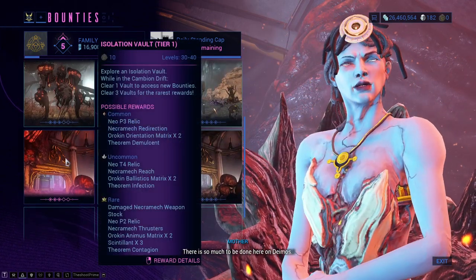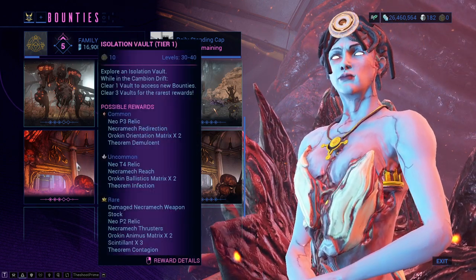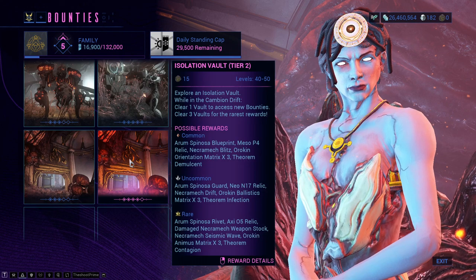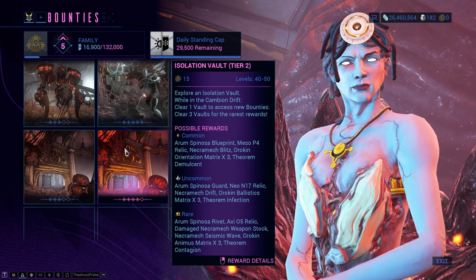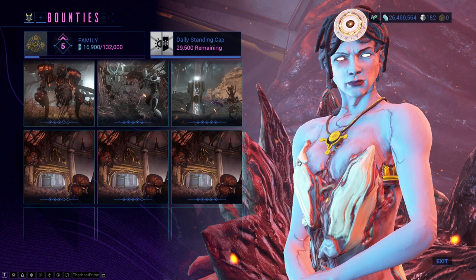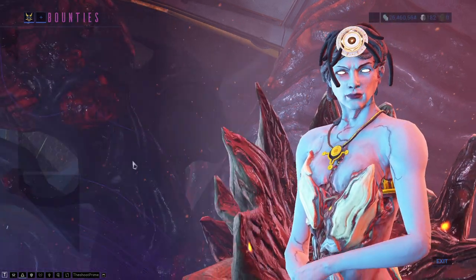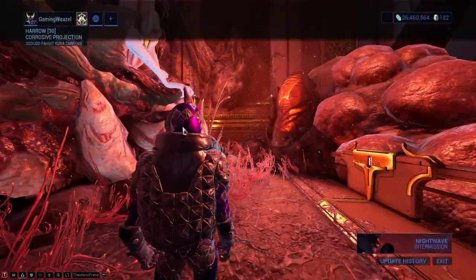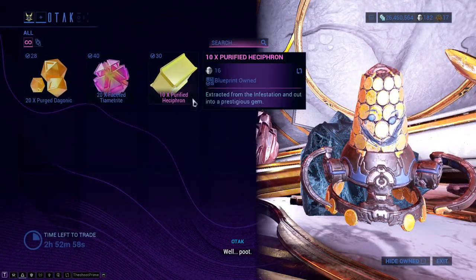You can also get damaged Necramech parts from the Isolation Vault, which are very good because you'll need them for crafting Voidrig. Then you unlock the second Isolation Vault and then the third one — here you'll also get some very rare resources. You're going to need a lot of fishing materials, so definitely fish around. You'll also need some mining materials, so mine as well. If you don't know how or you have platinum to spare, you can go to Daughter for fishing supplies or fast travel to Otak and buy some pre-built mining materials with platinum.